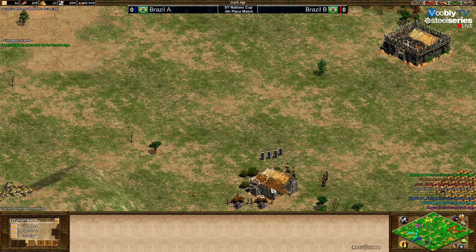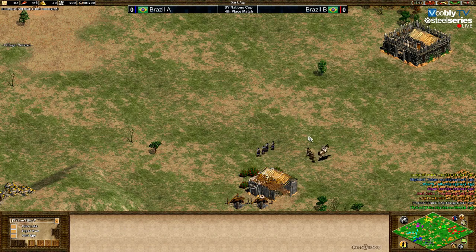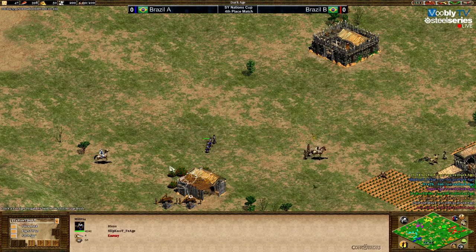As Ross said yesterday, it is becoming common among 2K+ players to get exactly one militia more than your enemy, because it's just 60 food and 20 gold and you get a nice advantage. You need to micro less, or you have that psychological advantage — anyway you have almost a guarantee to win the fight.